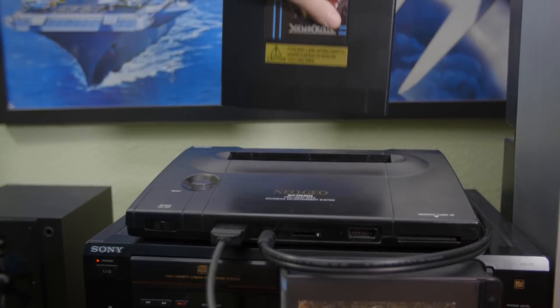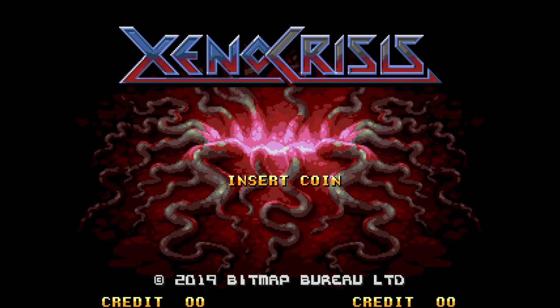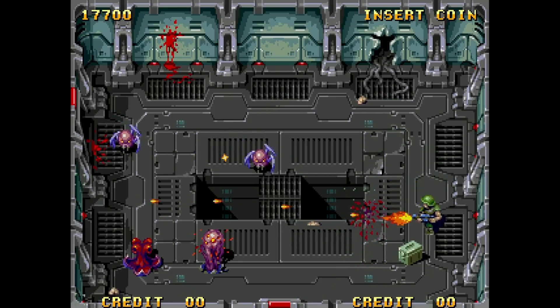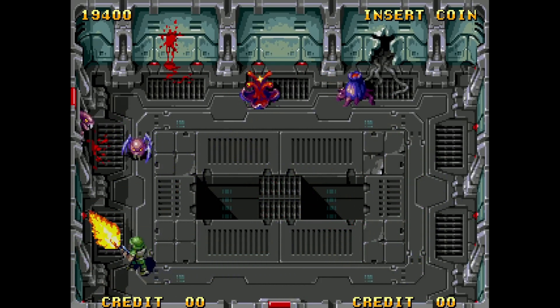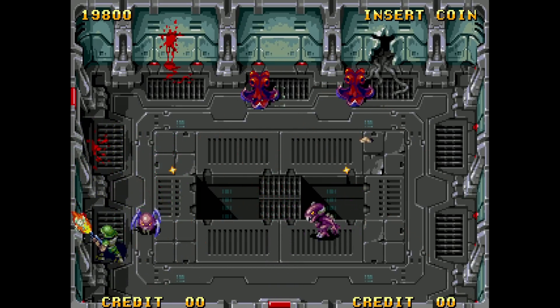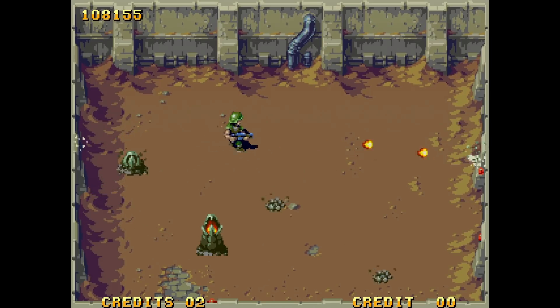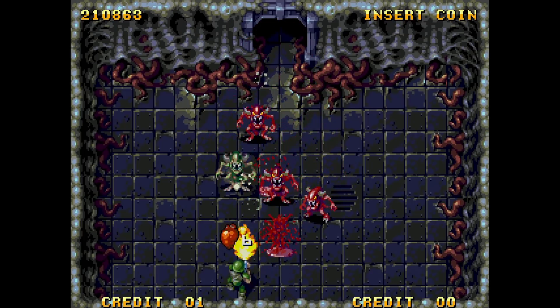Even the Neo Geo can get in on the action — and stay tuned after that as there's also a new Game Boy Color title. This is Xeno Crisis from Bitmap Bureau on the Neo Geo, which came out in 2021. I know — how many times do I need to cover Xeno Crisis? Well, it keeps coming out on different platforms. This should probably be the last time. By now you probably know this is an overhead shooter similar in concept to games like Smash TV.